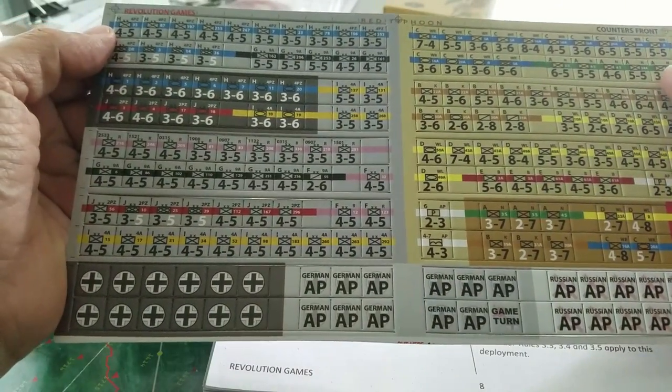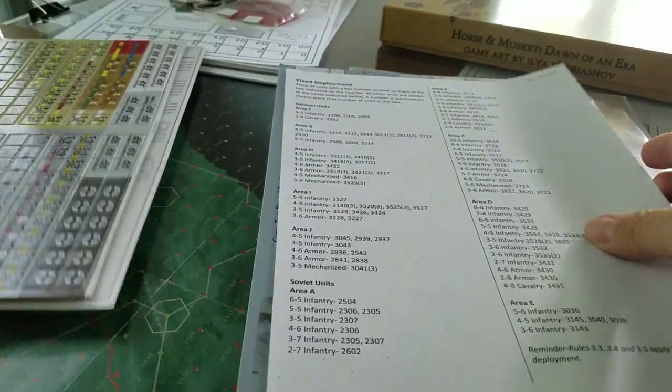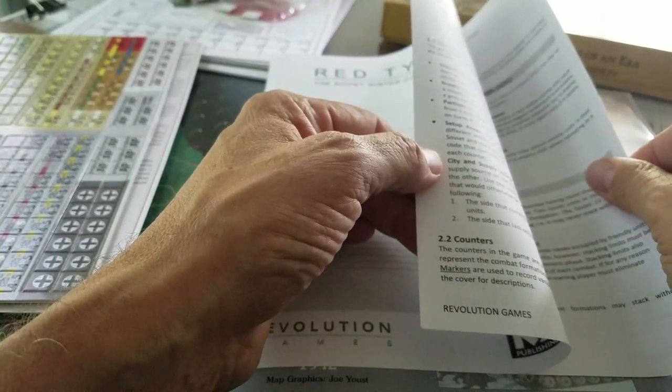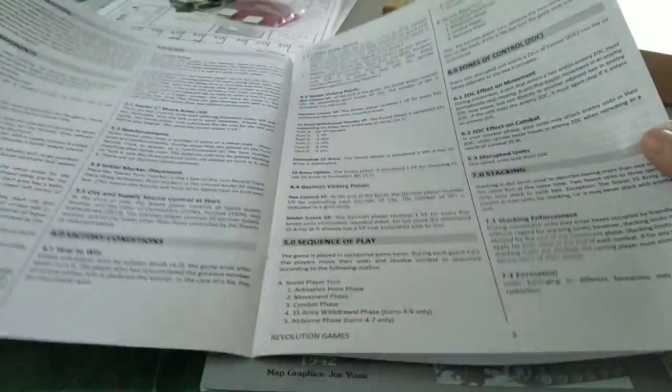Nice clear fonts — large fonts, actually, which is good for old men. It's probably also representative of the complexity of the game. I find sometimes that simple games tend to have bigger fonts on the counters, like they're saying 'you're playing a simple game, let's make the numbers big.' Kind of funny.